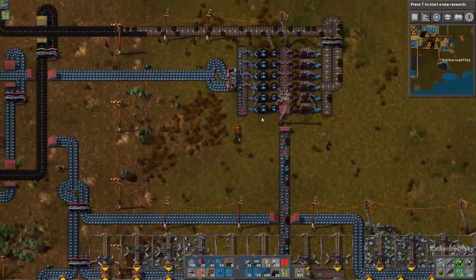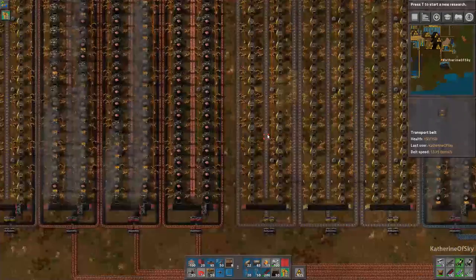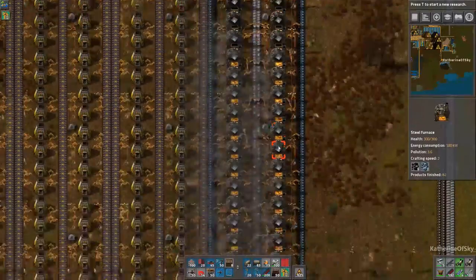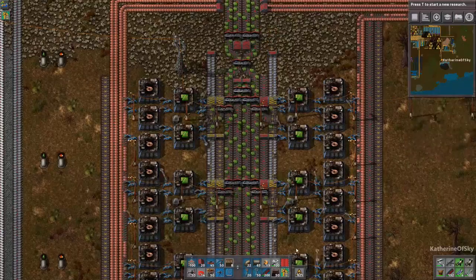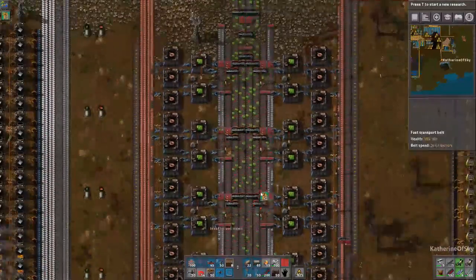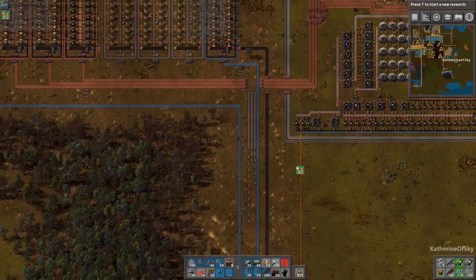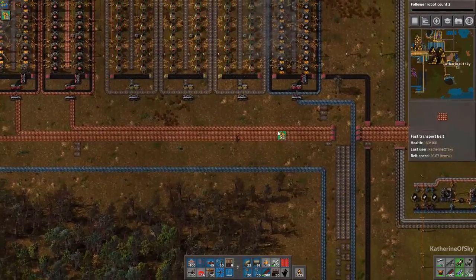Coal seems to be doing just fine — one and a half thousand ore in there. This one line is only going to one steel plant and one iron ore location, but it's backed up. Why is it backed up? The solution is we don't have enough smelting arrays — we're feeding ore far too fast to keep up. That is probably the next step after sorting out the green circuit situation.